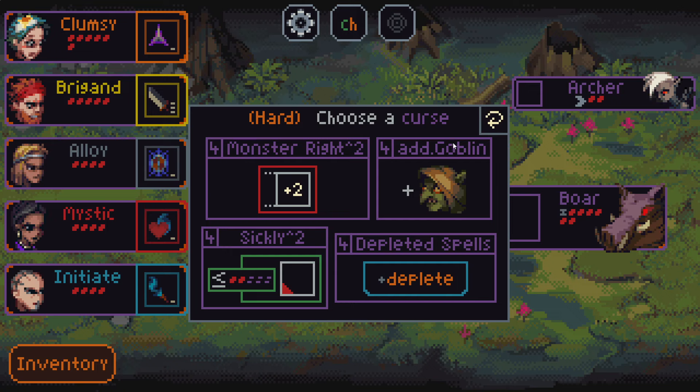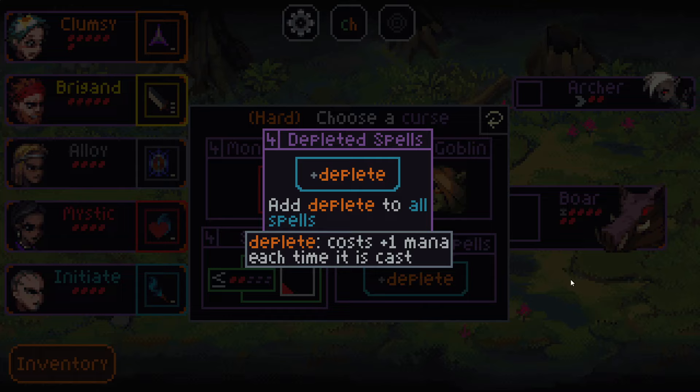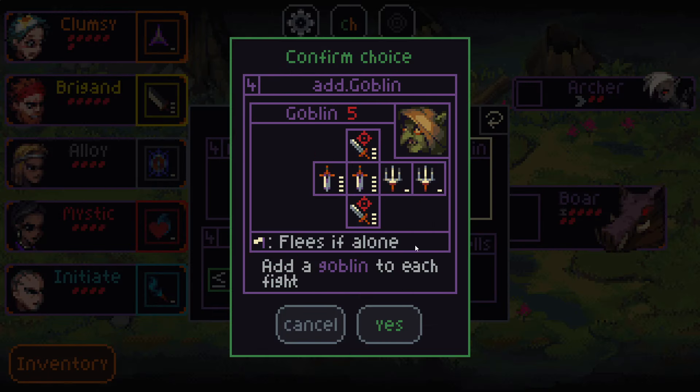So I do think that I will take Add Goblin here. I think this is pretty decent. Depleted Spells — this used to be a 3-point curse, and it got bumped up to 4. I've played one run of this in the alpha for 3.1, and it was a really tough curse. So I don't think this is going to be easy. I think I'd rather just have Add Goblin here.